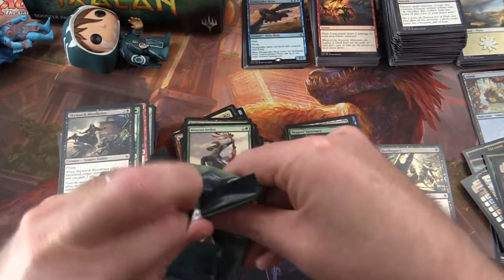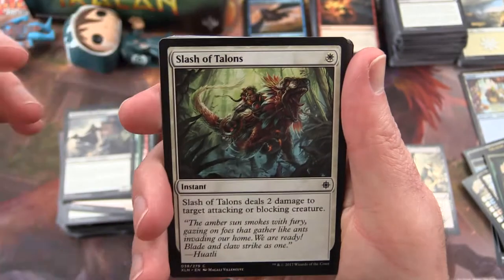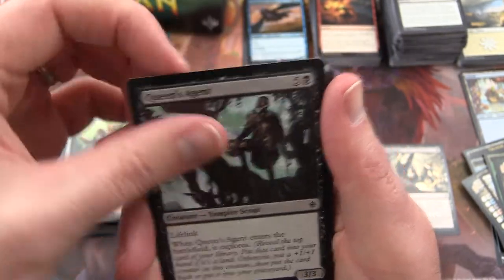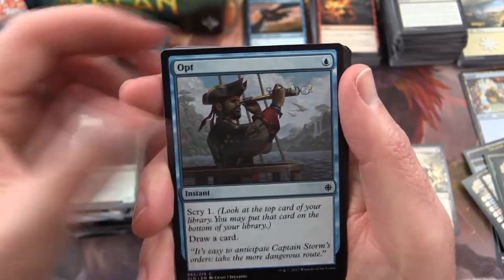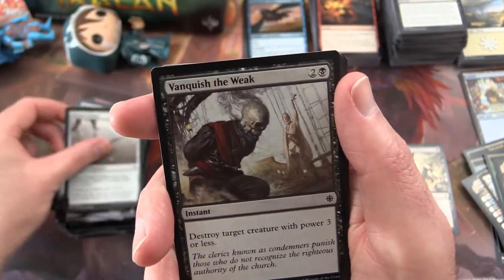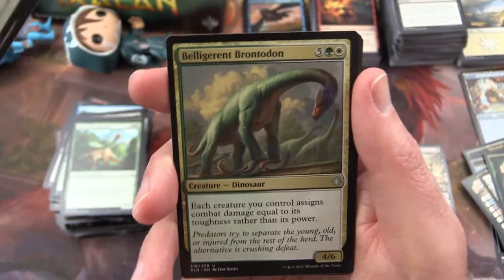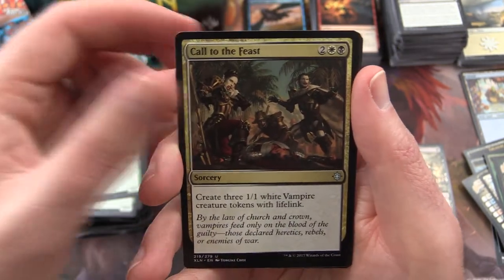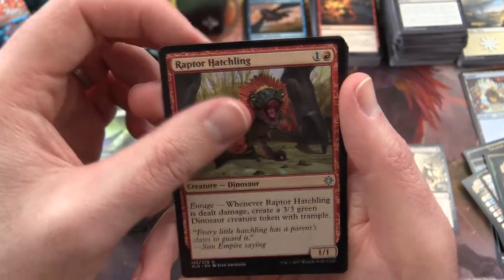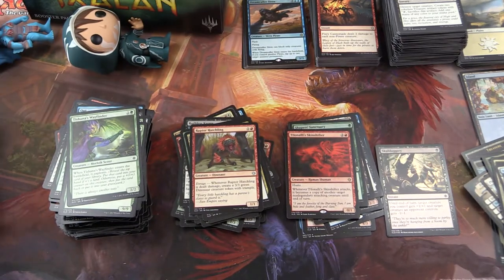Two thirds of the way through. We have Slash of Talons, Queen's Agent, Brazen Buccaneers, Spike-Tailed Ceratops, Pirate's Cutlass, Vanquish the Weak, Jungle Delver, Ancient Brontodon, Tishana's Wayfinder. Belligerent Brontodon is the uncommon, Call to the Feast, Raptor Hatchling, and a Tilonalli's Skinshifter is the rare — all these unpronounceable names!